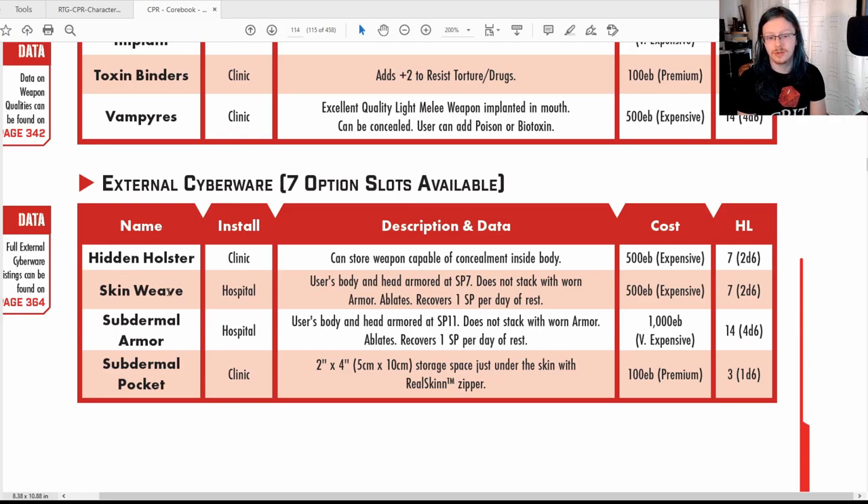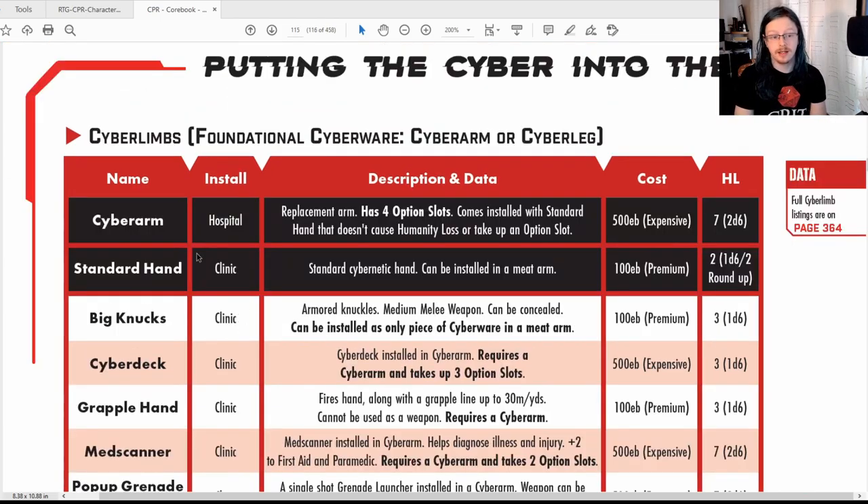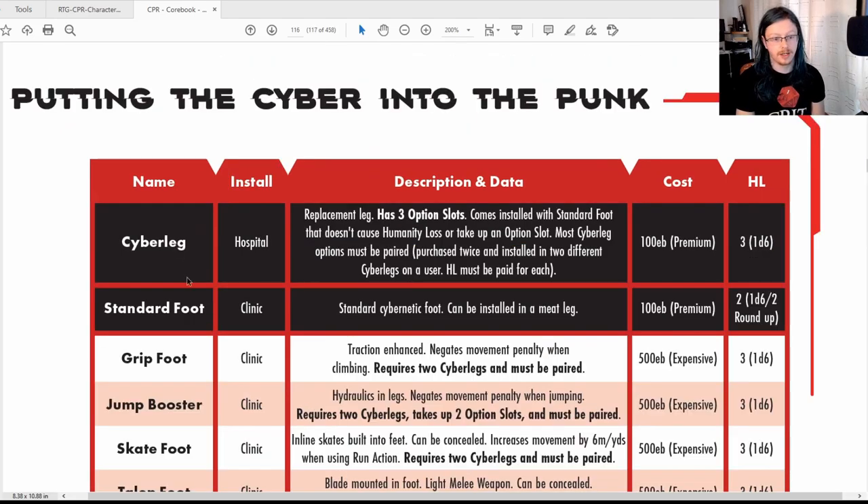External cyberware includes hidden holsters so you can conceal a weapon inside you — think Robocop where a compartment pops out of the leg and you've got a gun. There's also subdermal armor and subdermal pockets, basically storage spaces. For cyber arms, there are two different parts: a standard hand and a cyber arm. If you lose a hand you can get a robotic hand, or a full cyber arm if you replace the whole arm, which comes with a hand included. For legs, the same principle applies — if you buy a cyber leg, you get a foot with it, a sort of buy-one-get-one-free type deal.